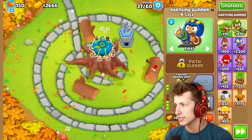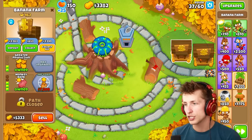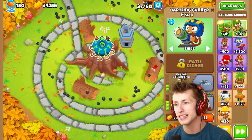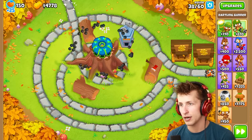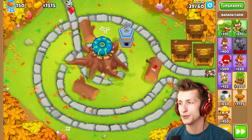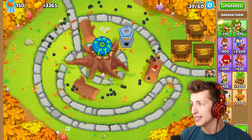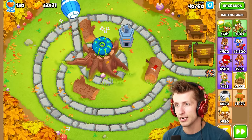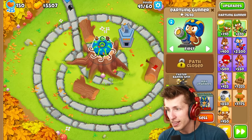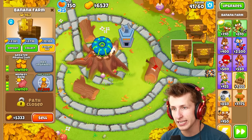These balloons don't stand a chance — they're getting absolutely messed up by this tower. I can't wait to get the Balloon Area Denial System; that's going to completely change the vibe. I am ready to see this MOAB balloon get absolutely destroyed from this AoE tower. Absolutely destroyed! Holy cow! This tower is way too strong. Now I know why the Dartling Gunner isn't just an automatic tower of awesomeness.